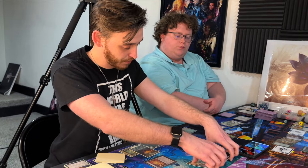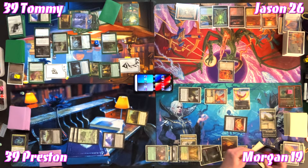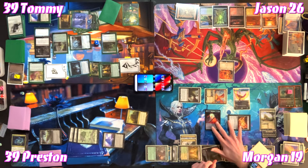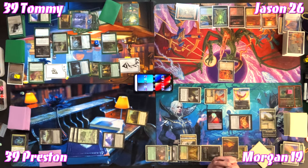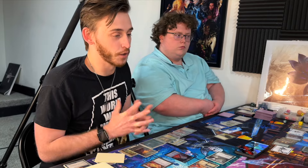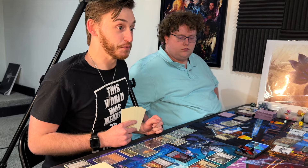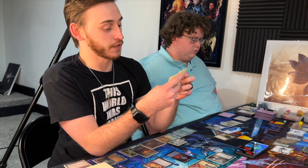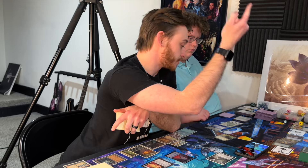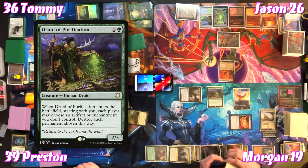Tommy blocks two damage from the 5/6 with Birds of Paradise — still taking three. Morgan becomes the monarch since he dealt damage. Tommy plays Druid of Purification — on enter, each player chooses an artifact or enchantment they don't control, destroying all chosen ones. Tommy hits Decanter of Endless Waters. Morgan destroys the control enchantment targeting his permanent. Tommy draws a card on end step as monarch.